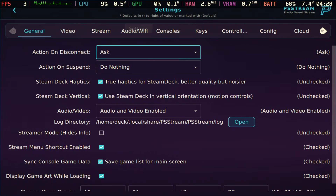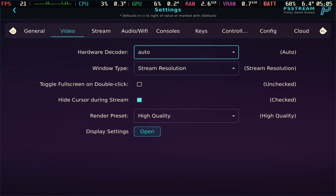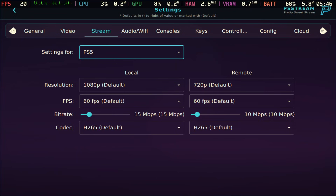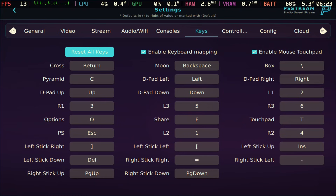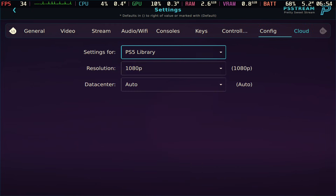The other cool thing is if you go to the settings tab, there's a lot of customization. Under general settings you can mess with haptic feedback and gyro control. Under video you can adjust resolution and quality. Under streaming and audio there are a lot of additional options as well. For keys, you can actually map buttons, and you can change controller mapping too. I'm really impressed by the overall customization this app offers.